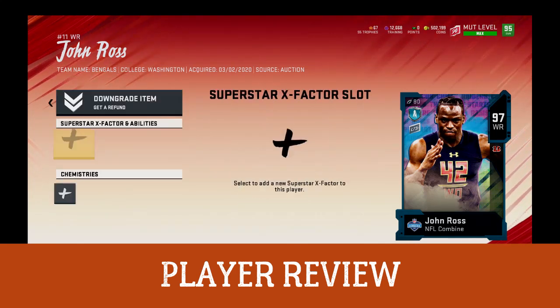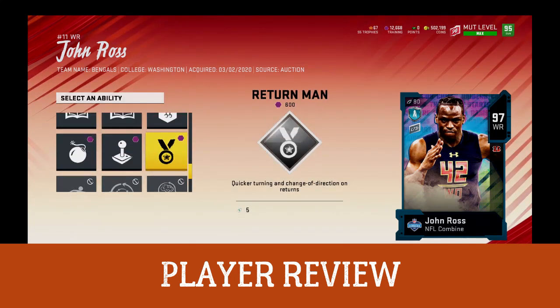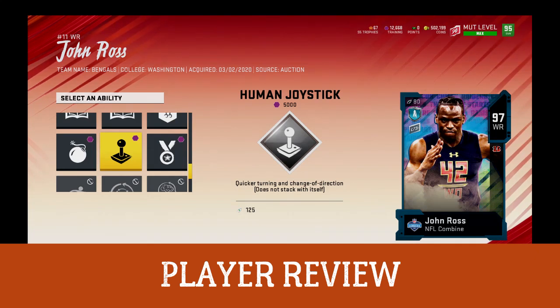Be aware: if his price dips around 400–500K when this card comes out of packs, it might go back up to about 700K or so. If you get him at that low price, he could sell high.